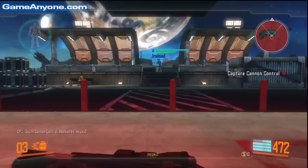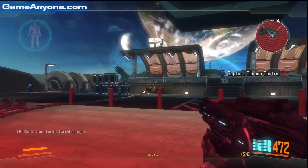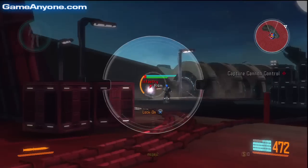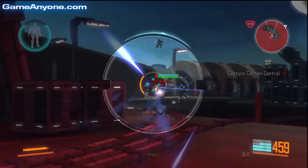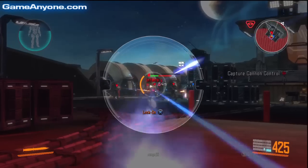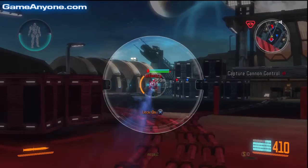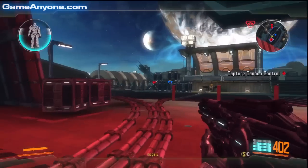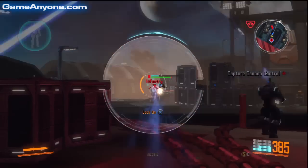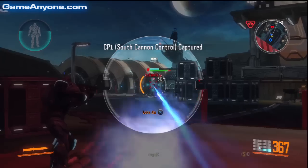Go ahead! Enemy force is on sight! Control point 1 has been compromised! Contact! Take cover! Warning! Friendly damage. Control point captured!